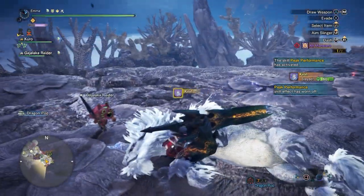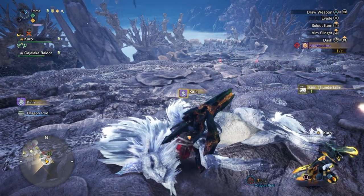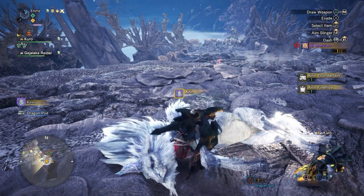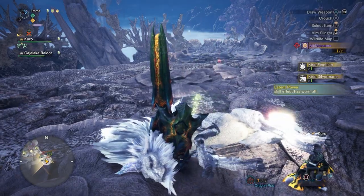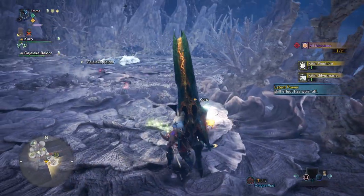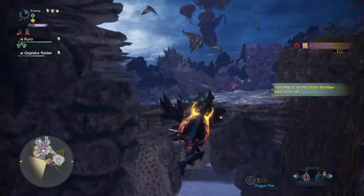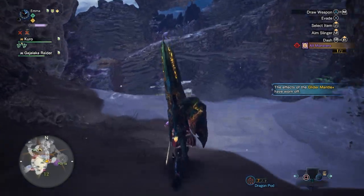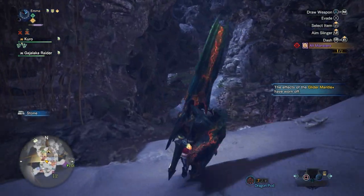Easy as long as you're careful — playing very defensively against Kirin. But guys, you saw the damage I'm doing — it's sickening. Imagine if I had full Peak Performance. All good. The next one is obviously going to be Namiel. I think we have to wait for Kirin's body to disappear. Namiel's not going to appear on the map yet — I'll fast forward to where Namiel arrives, so I'll be back with you shortly.